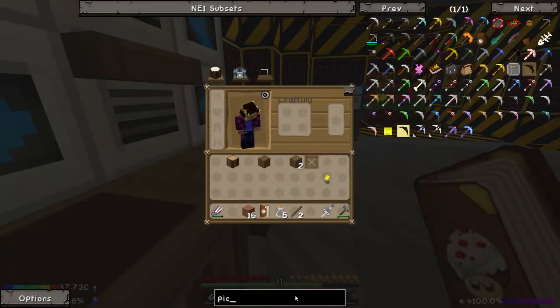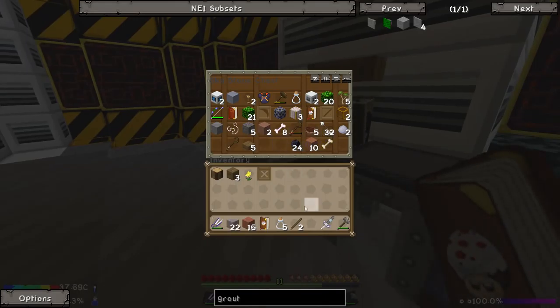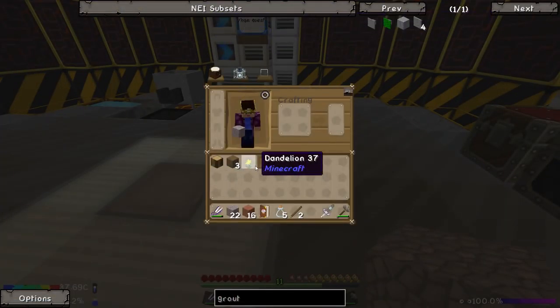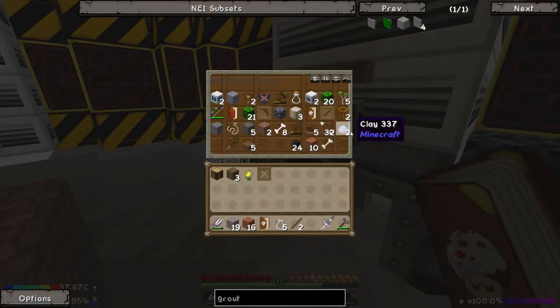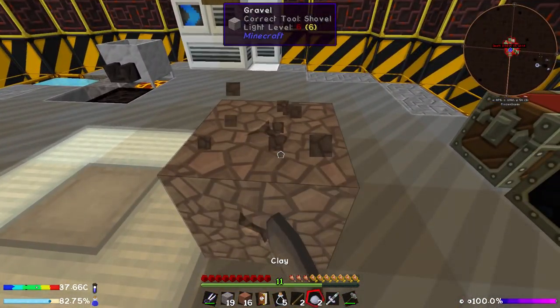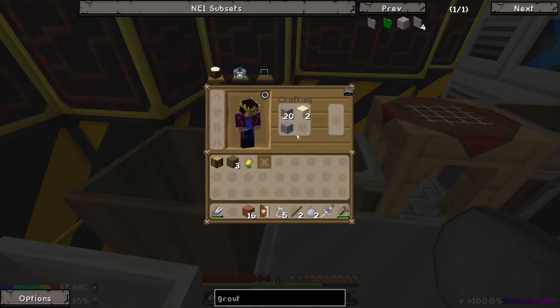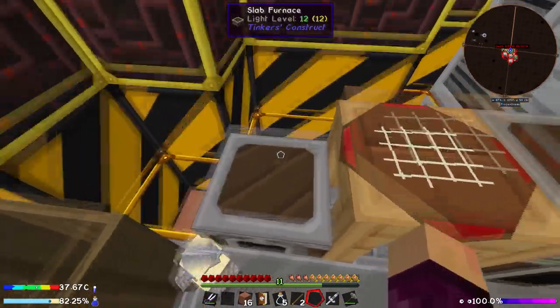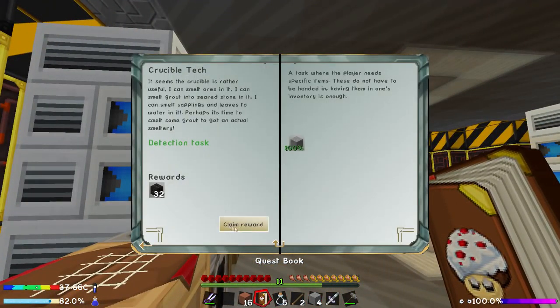On the bright side, if we make some grout we get 32. So let's have a look - grout, how hard is grout to make? If we could skip the crucible altogether and go straight to a smeltery, that would be quite nice because we can make aluminum brass in that one. Grout is just sand, gravel, and clay - we might be able to do that actually. We need just one of each - sand, gravel, and clay. We have two clay balls there and a clay block. Let's break some of these down into sand, keep the gravel, and we should be good to go. Boom, boom, and boom - gets us grout! And that should hand in that quest. Clean reward, nice.